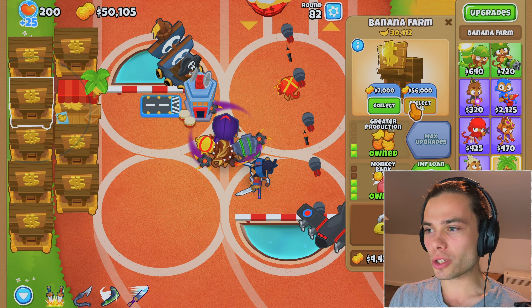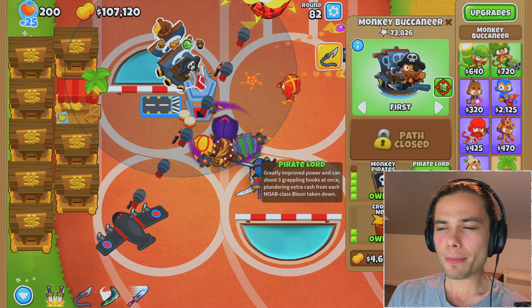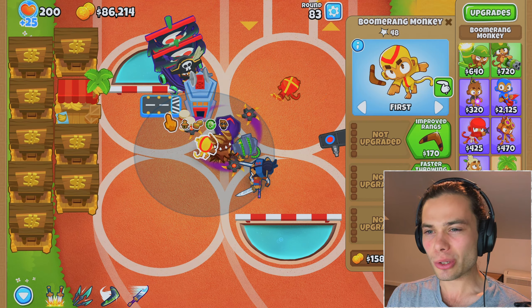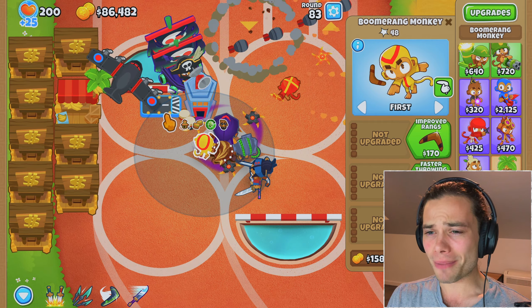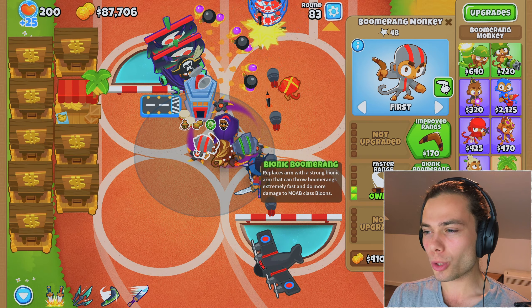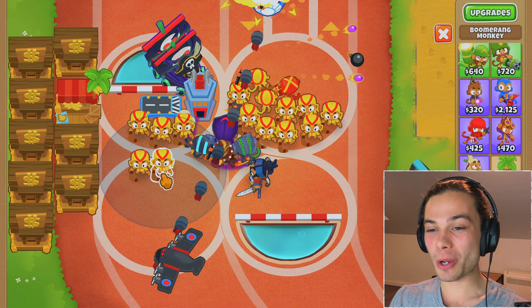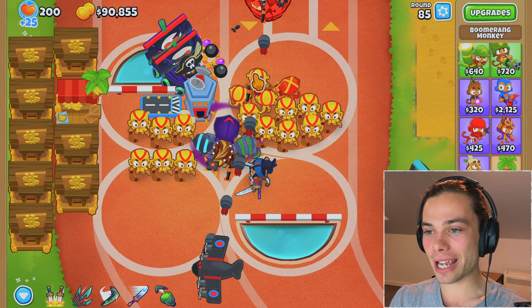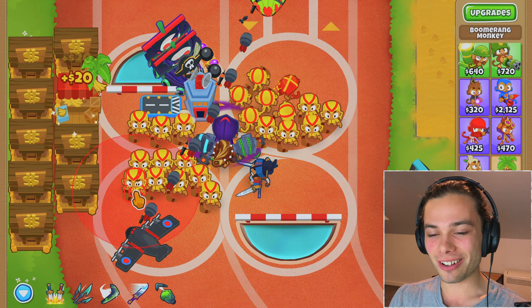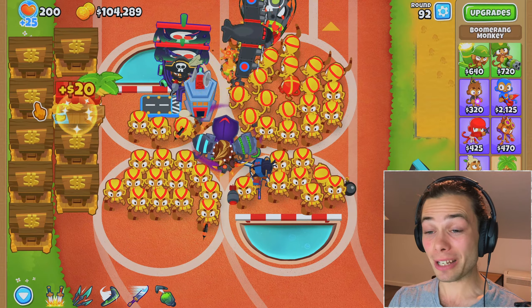I have a few things in mind. Even though it will cost quite a bit of money, I'm thinking a Spectre as well as making sure that jungle drums, grove blocker, radar scanner — everyone can see everything — maybe even an MIB, just start spending the money. I may get pirate lord just to make sure it can happen and people can do all the damage necessary. Now that I have those two guys on screen, I know I'm covered for many, many rounds.